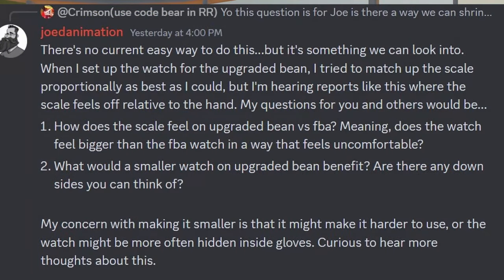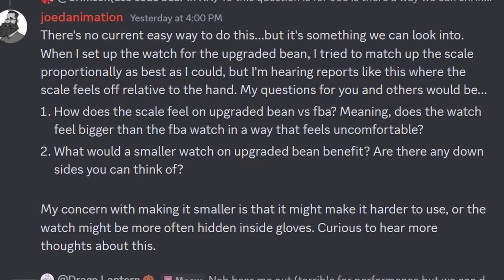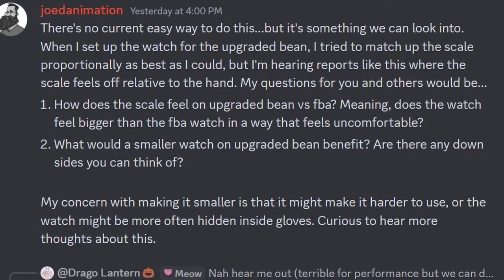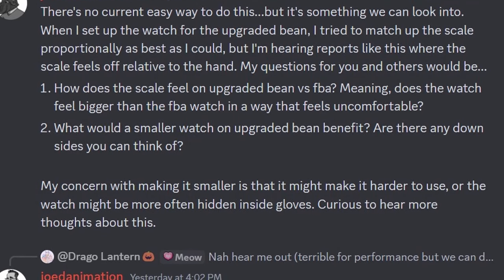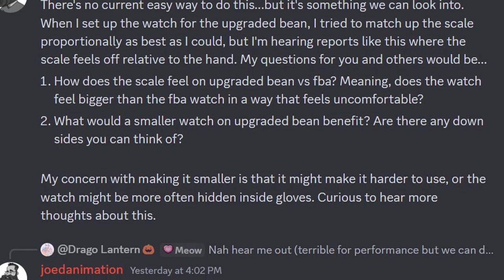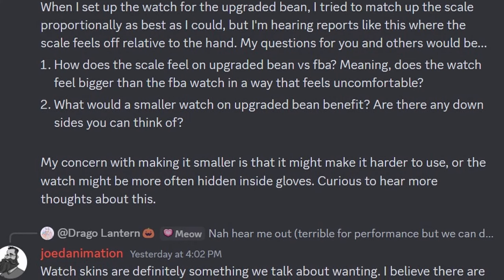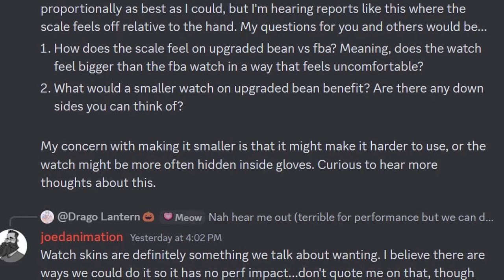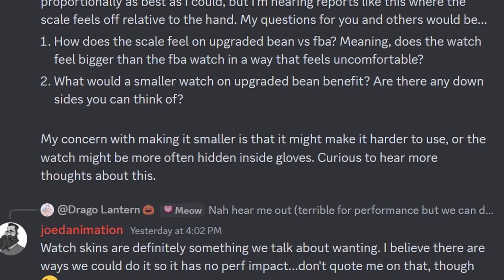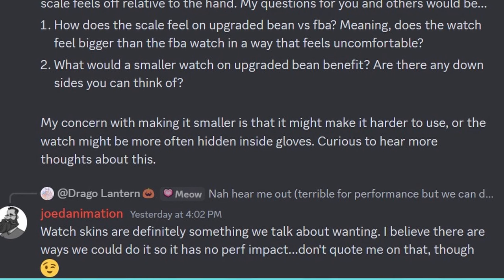When asked if there was any way to shrink the watch with the new skeleton UGC hands — check out my last video if you don't know what that is — JodeAnimation said there's no current easy way to do this, but it's something they can look into. When setting up the watch for the upgraded bean, they tried to match the scale proportionally as best as possible, but are hearing reports where the scale feels off relative to the hand. The concern with making it smaller is that it might make it harder to use or the watch might be hidden inside gloves. Watch skins are definitely something they talk about wanting, and there are some ways to do it with no performance impact.